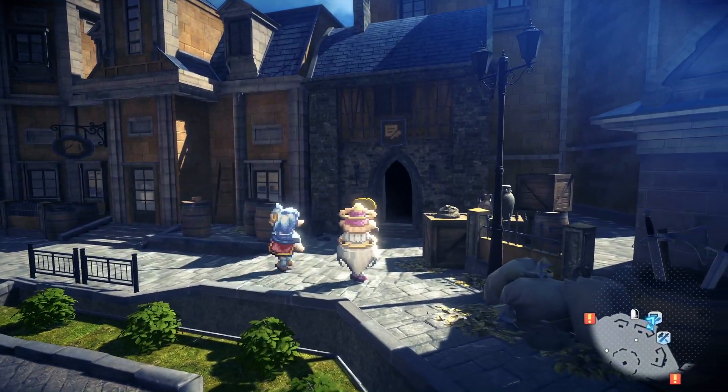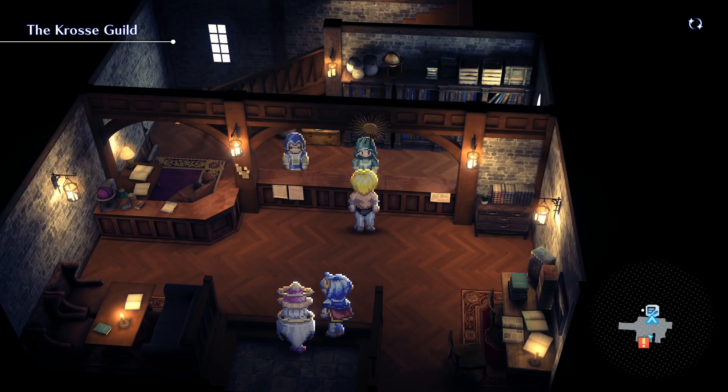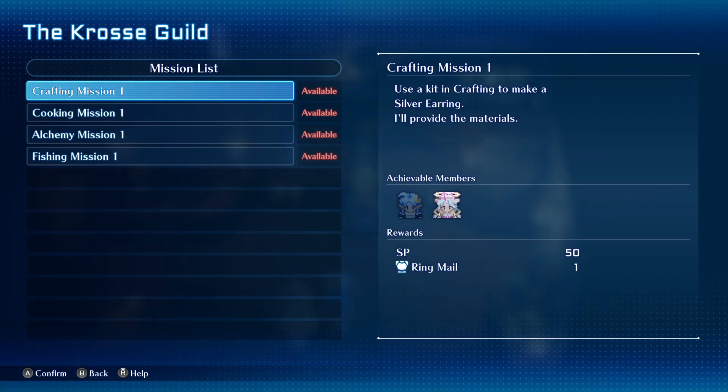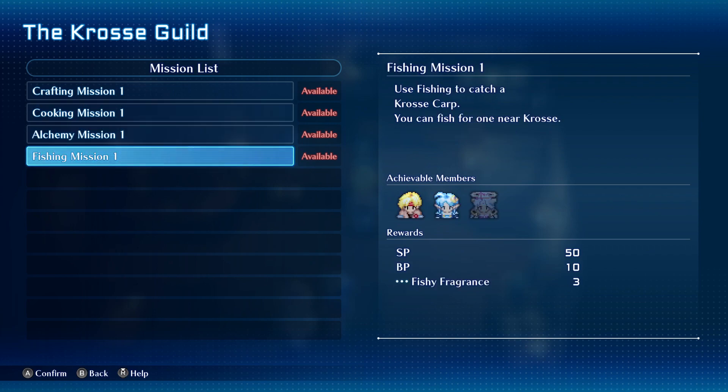Let's pick up the guild missions. Yes, give me all of them. Can we do all of them? It did say he will provide the materials. So: silver earring, fried egg, silver, and capture a Cross carp.